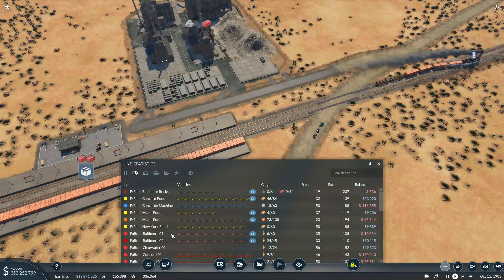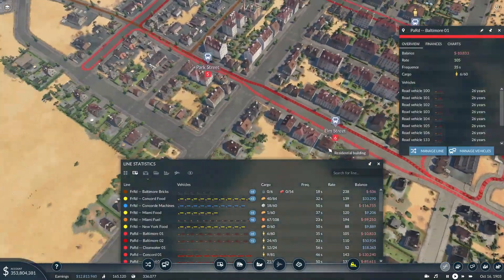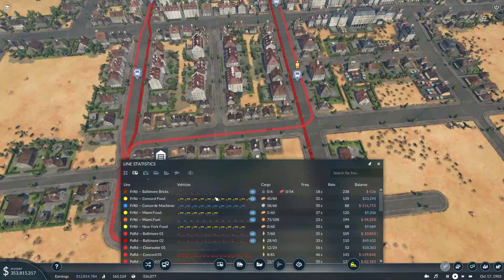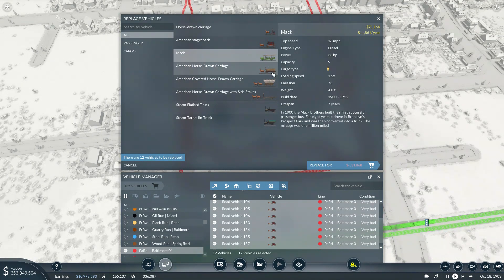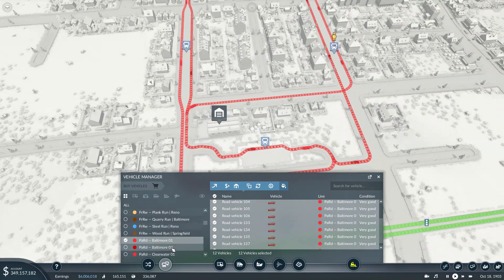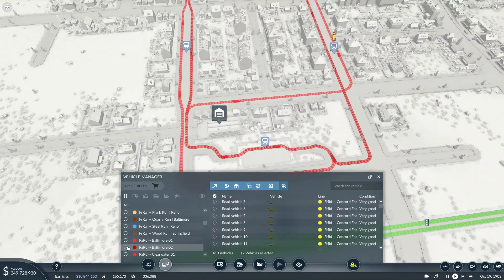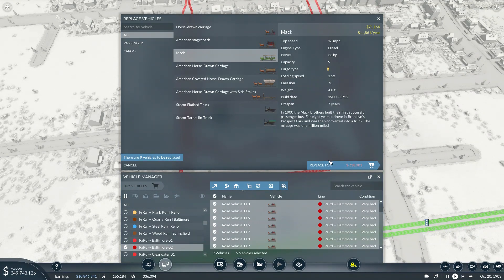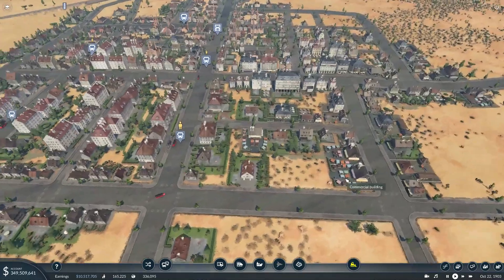Coal mine run — let's stick with this. Baltimore 01 and 02: both of these need to be replaced and improved in efficiency. You can see the amount of people waiting there. Baltimore 01 — manage vehicles, replace them with the Mac. Maintenance high, and do not forget to colour them. Colouring them is highly important — colouring them the right colour is probably even more important. Baltimore 02 — we're going to do the exact same thing: the Mac with a darker colour. Maintenance is now improved. We now have these Macs roaming around everywhere.